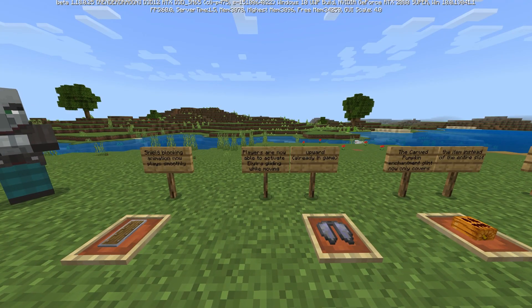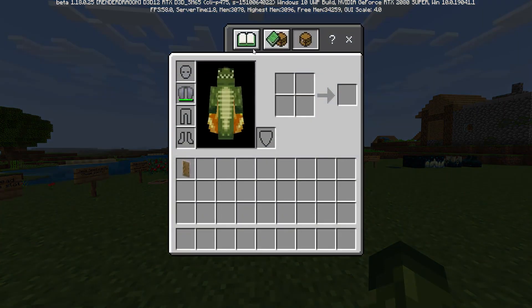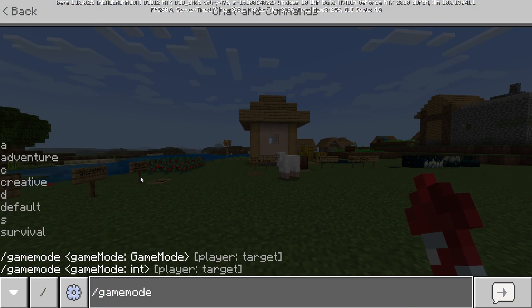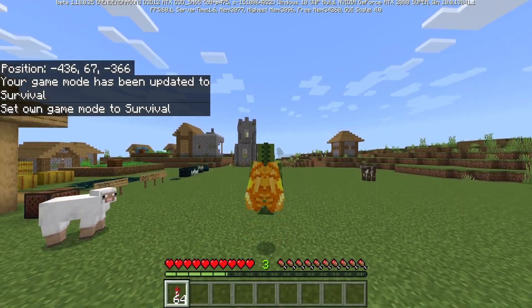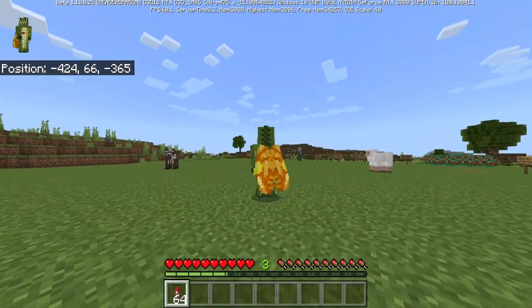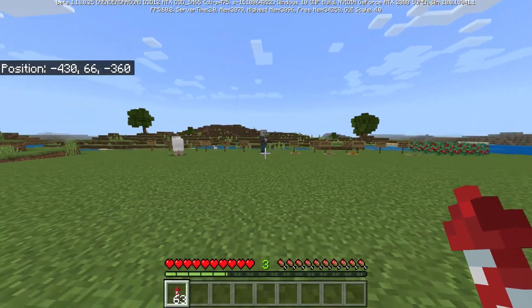Players are now able to activate elytra gliding while moving forward. This was requested for a very long time. When you jump and double jump it now instantly activates. Previously on Bedrock you would literally have to run and fly forward — it's been requested for a long time, and something so simple makes life so much easier.